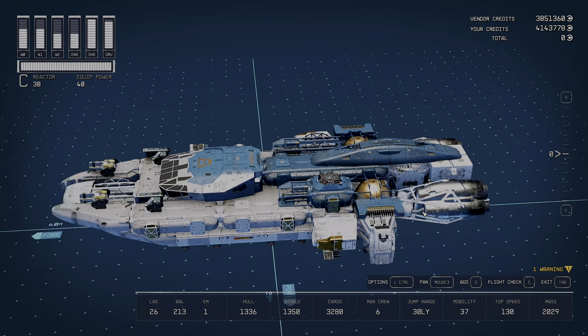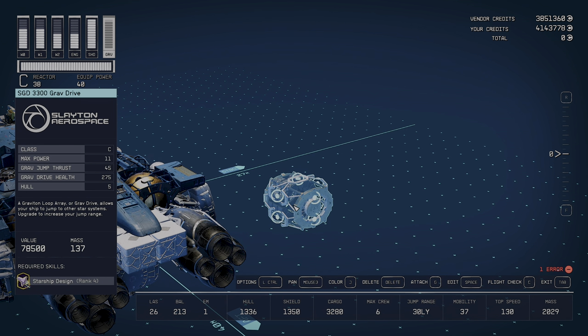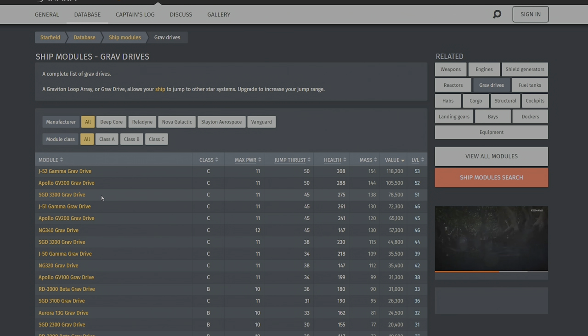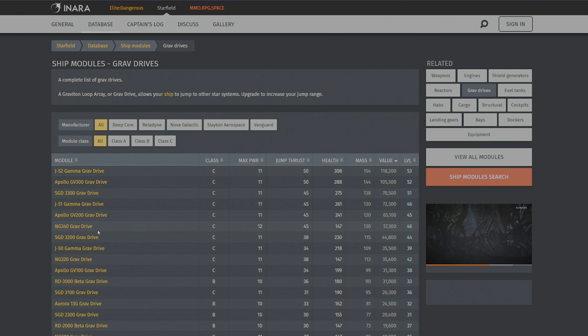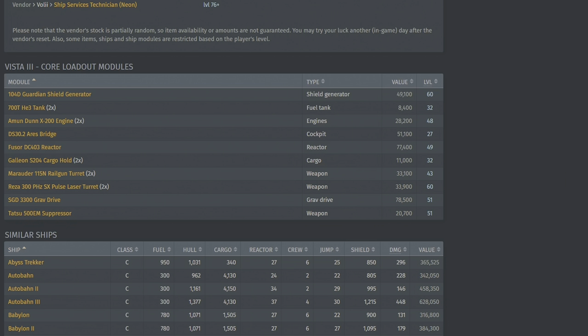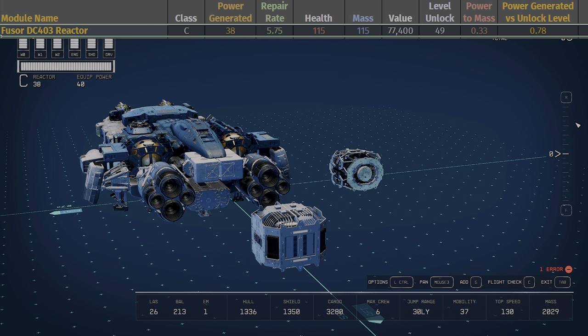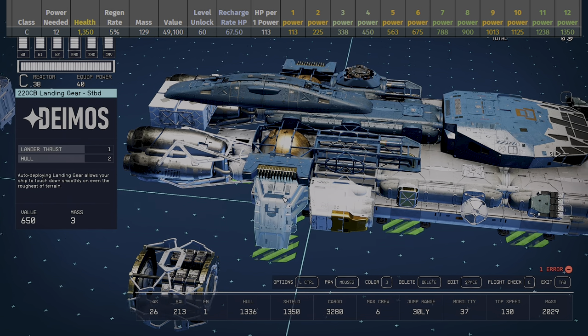Taking a closer look at the Vista 3: the grav drive is the third best in the game with a jump thrust of 45, shared with only three other grav drives — definitely fine especially with perks increasing jump range. The reactor is the Perfuser DC 403, a Class C unit that's the third most expensive in the game at 77,400 credits. It requires level 43 to unlock, has a health of 115, mass of 115, and generates 38 power — easily pushed over 40 with perks and companions.